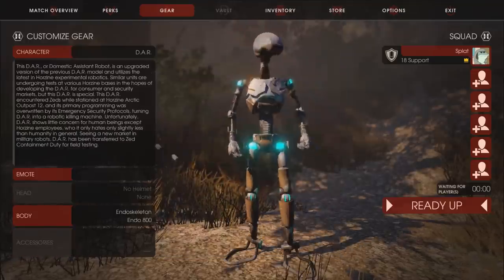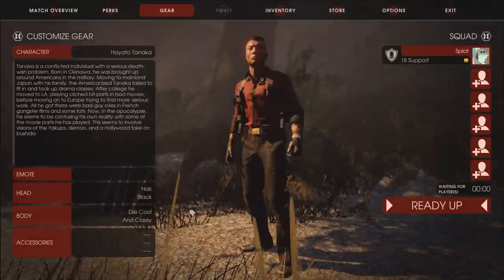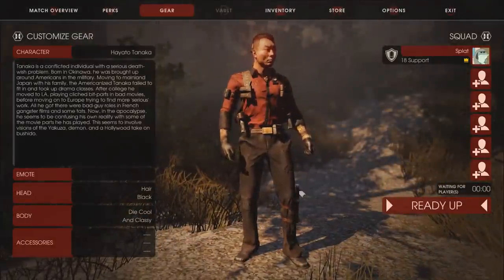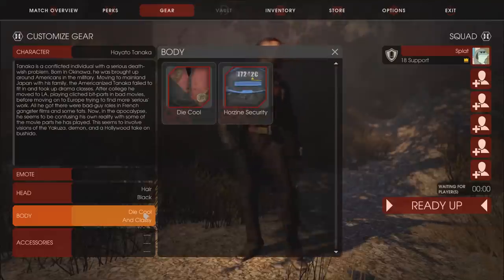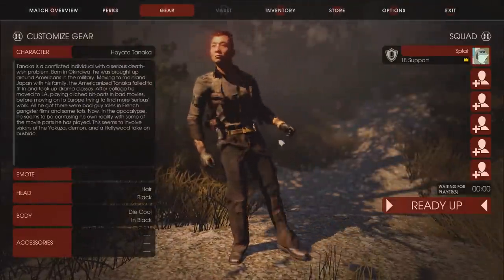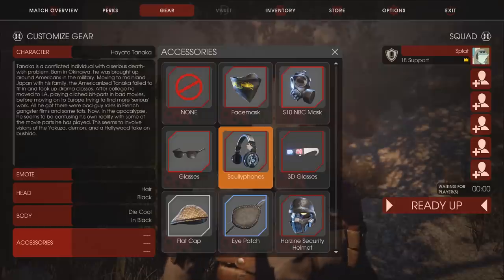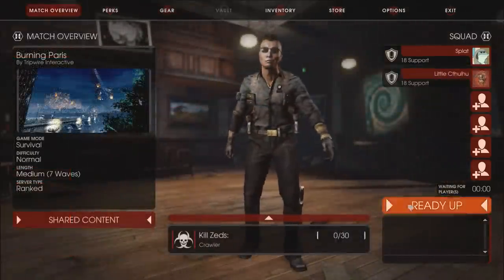Oh, there's a robot now — what does the robot do? My favorite guy is Hayato Tanaka because he balls out. He's like an actor that played so many Yakuza characters that he exited into delusion and actually thinks he is a Yakuza guy. But he looks dope. I'm going to go with the white-on-black outfit. He's got a Rolex on and I really, really like having baller jewelry on me. All right, we got some people lined up — let's go ahead and ready up.